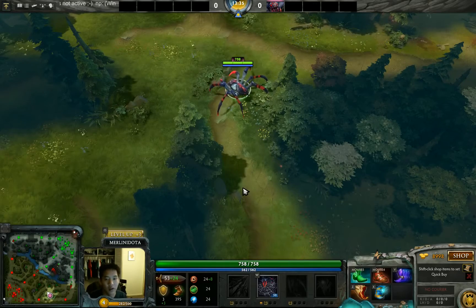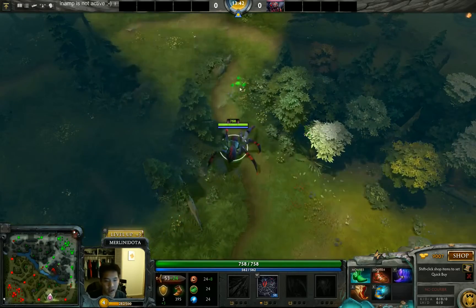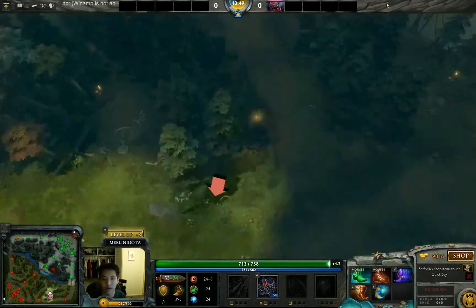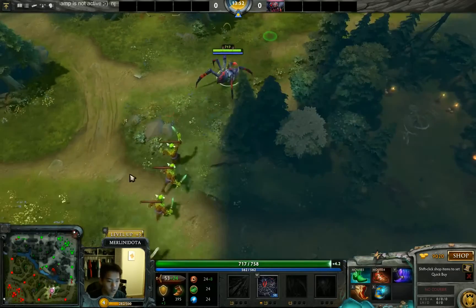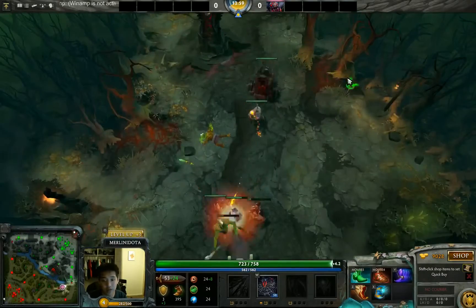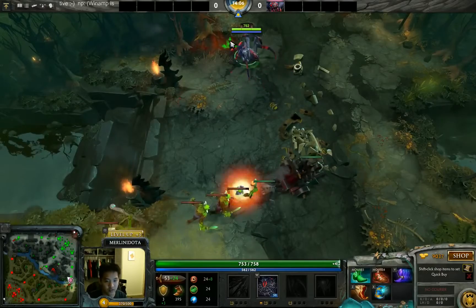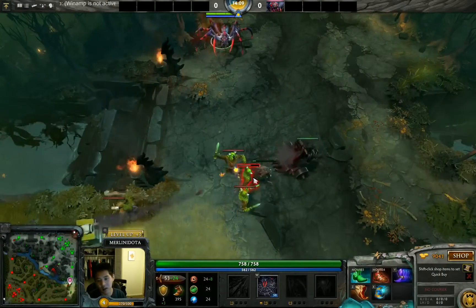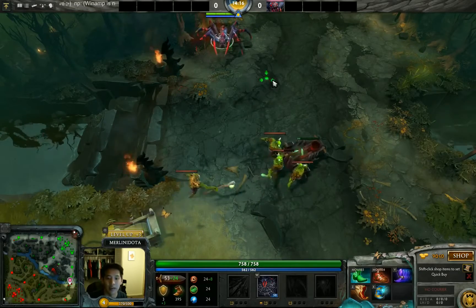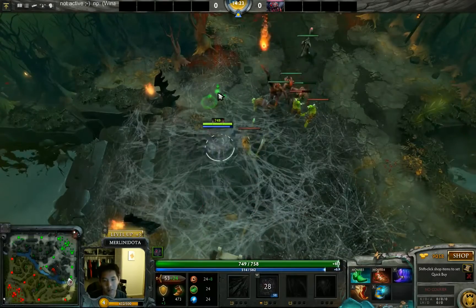Getting level two is really important, especially for Dark Seer — at level two he can have double Ion Shell on creeps, which is extremely hard to counter, and he has Surge in case they go on him. Not many hero combinations have enough damage and stun to stop Dark Seer from running away at level one. Broodmother at level one only has her invisibility, which is easily countered by sentries.